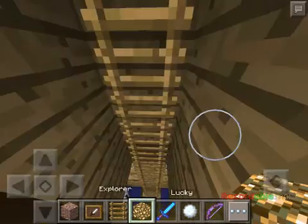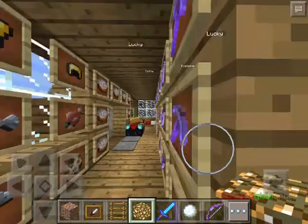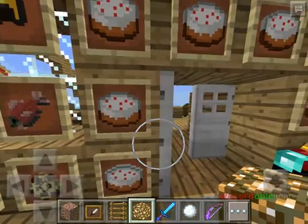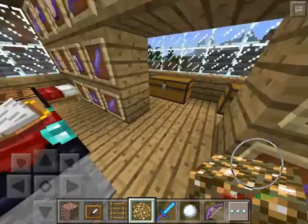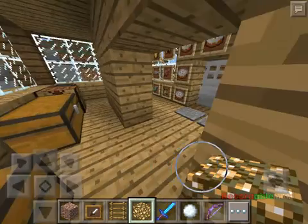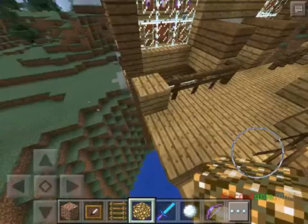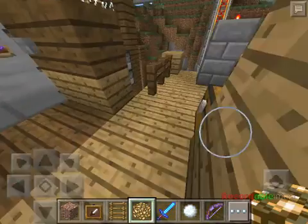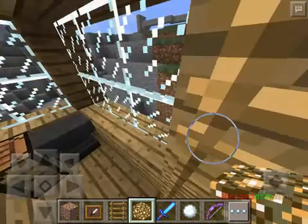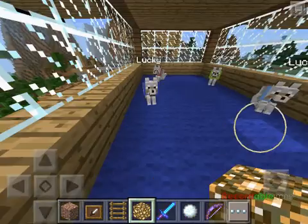This is all my stuff, almost. This is my other person's room. This is the train track room, and this is the balcony place and all that. The bottom I have nothing, so nothing interesting. And at the top I have all my dogs.